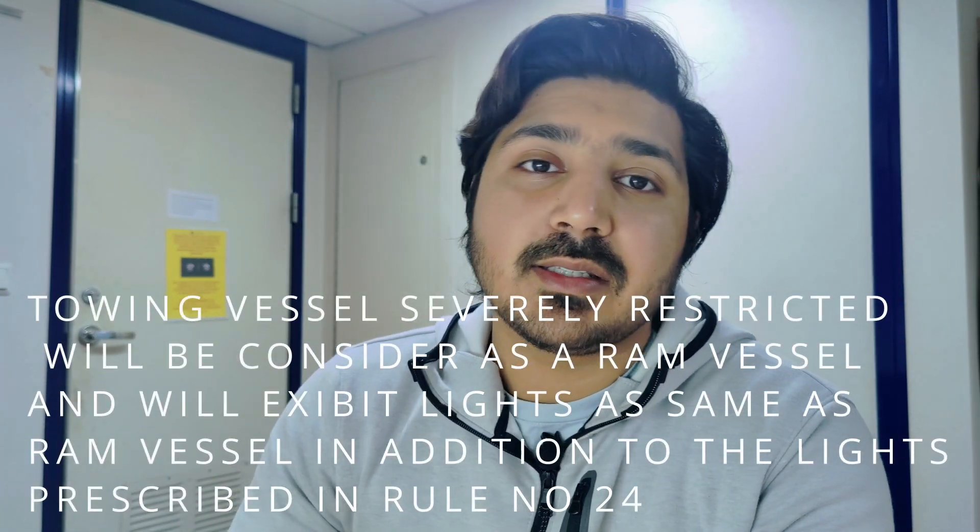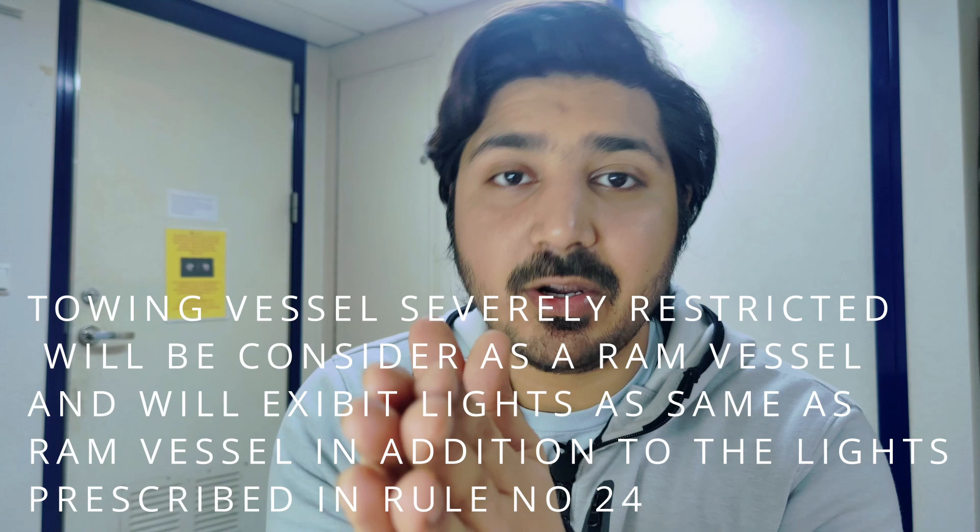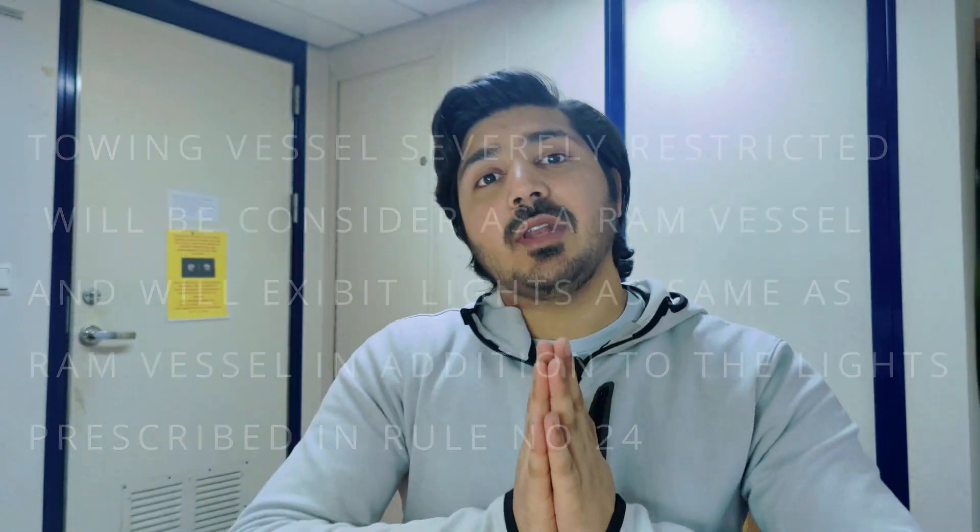The C part explains that if a vessel is engaged in a towing operation and the vessel being towed is severely restricted, she is considered a RAM vessel. Therefore she needs to exhibit the lights of a RAM vessel — that is, red, white, and red. That covers the C part of this rule.